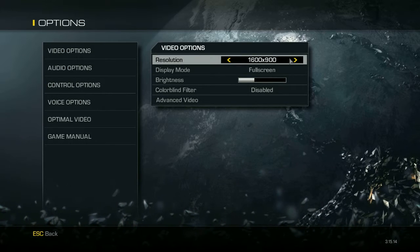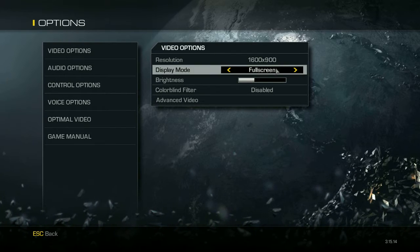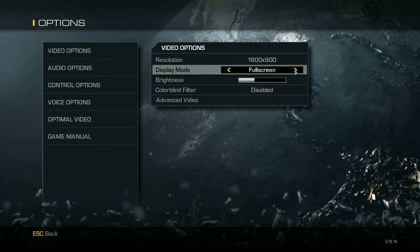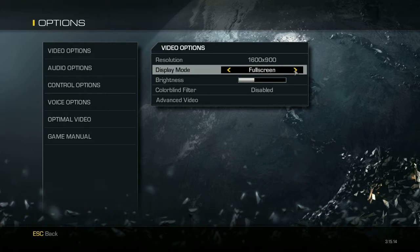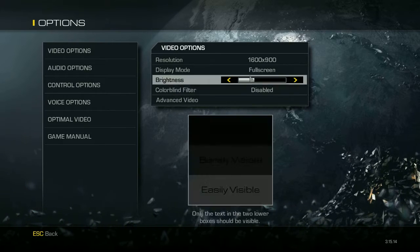Set display mode to full screen. If you do not want to play the game in full screen, you can change it to windowed no border or windowed, but I recommend using full screen. Set brightness to default, color blind filter to disable.